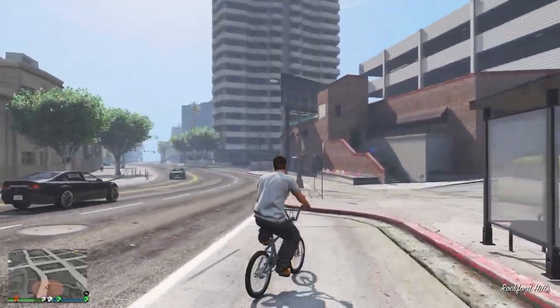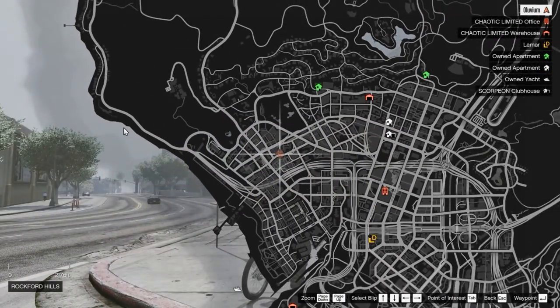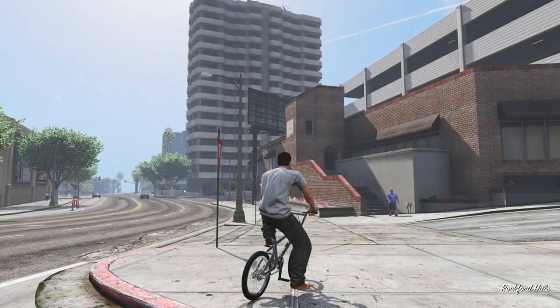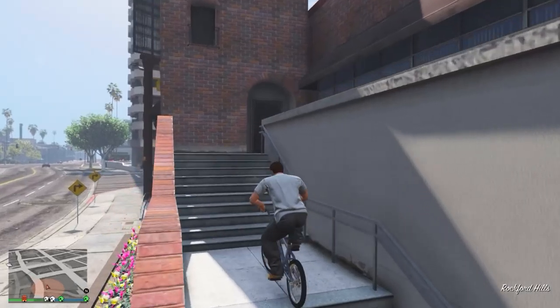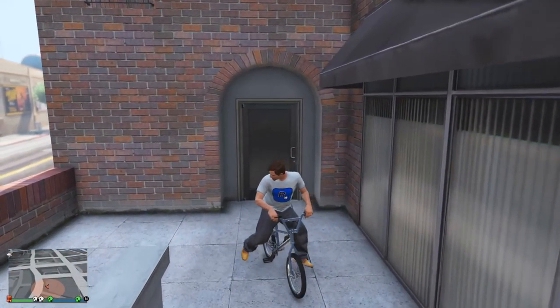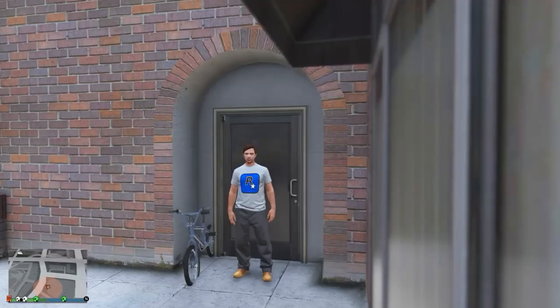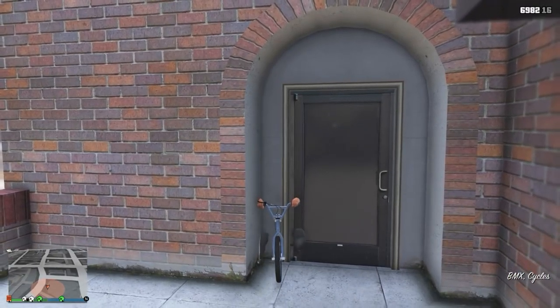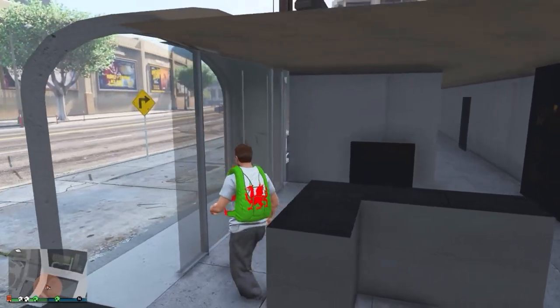To start this video off I'm going to be showing you guys a secret building or secret interior which you can get inside of. Go ahead and make your way to this location right here on a BMX bike, and you want to go up these stairs. Basically what you want to do is turn around and simply back up so your bike is in between the wall and the door. After a while you won't be able to go any further back, so simply get off your bike and get back on and you should then be able to move further back.